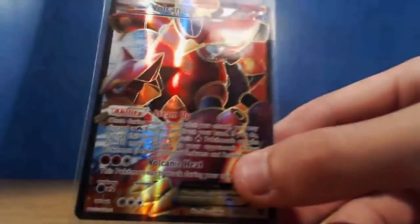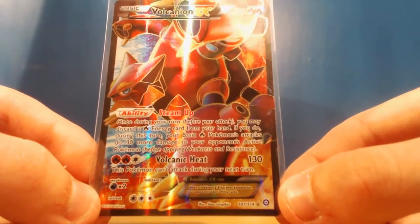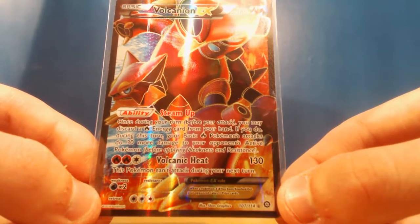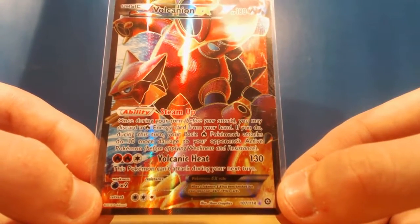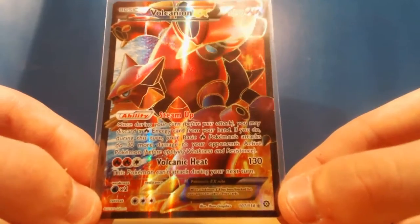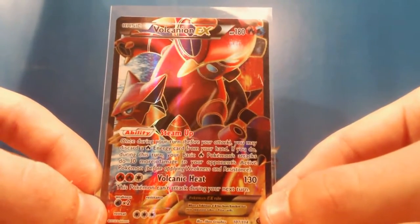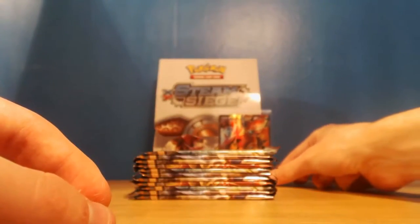Volcanion EX - it's got the ability Steam Up. Once during your turn before you attack, you may discard a Fire Energy from your hand. If you do, during your turn your basic Fire Pokemon's attacks do 30 more damage to your opponent's active Pokemon. And then Volcanic Heat which does 130 - this Pokemon cannot attack during your next turn. That is such a beautiful card.